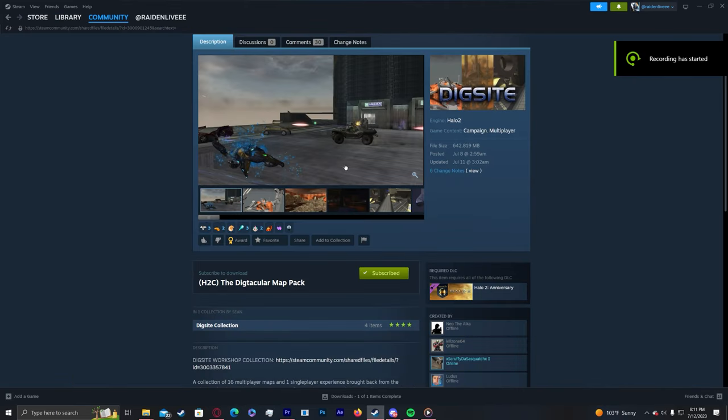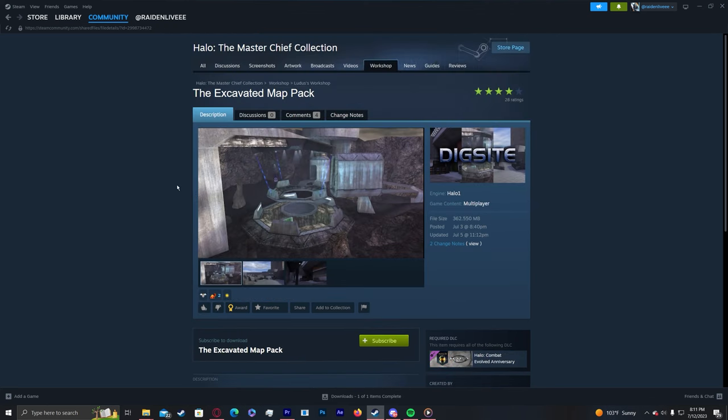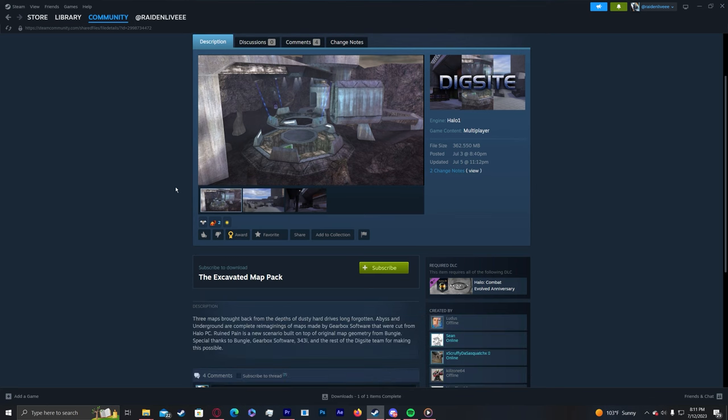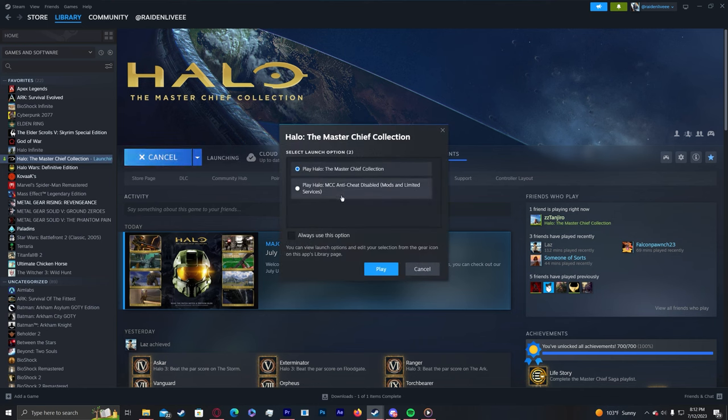If you're trying to access the Halo 2 content, you have to download the Dictacular map pack — again, the link will be in the description. And if you want to download the Halo 1 maps, you've got to download the Excavated map pack.